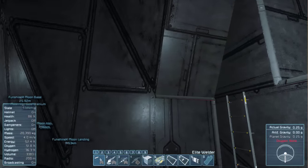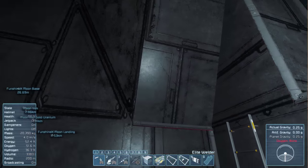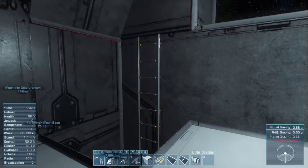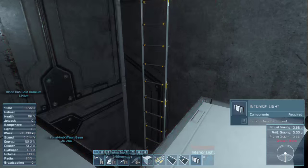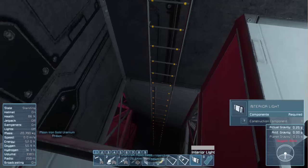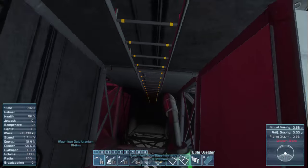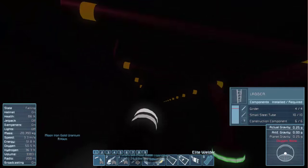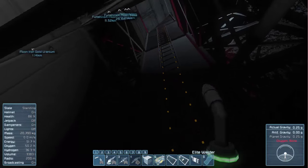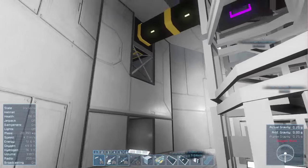I've got a little problem — in order to make this wall here I had to put a slanted block in, and by doing that there's no way to put a light above the elevator shaft. I can't put one here or there, or in the ladder shaft, because the ladder occupies the entire space. So it's dark — there's no way to put a light in there. Oh well.